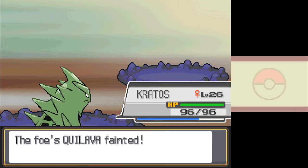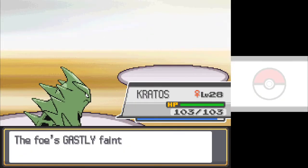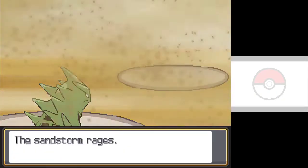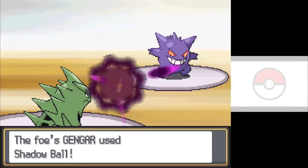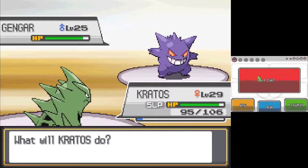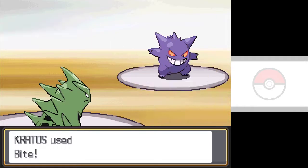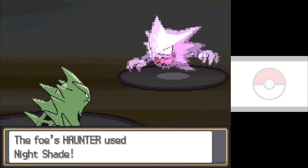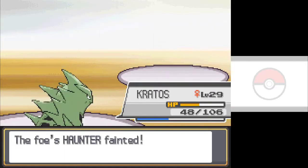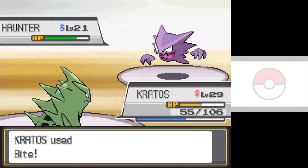Stinko huffs more Copium as he tries to convince himself that he's not a bad trainer, and we move on. Next up is Morty. If you guessed Kratos one-shot sweeps his whole team with Bite, you're almost right. His lead Ghastly indeed goes down to one Bite, but he sends Gengar out next. Gengar outspeeds and puts Kratos to sleep with Hypnosis, then starts attacking with Shadow Ball. After three turns, Kratos wakes up and nails Gengar with a critical Bite. Next out is Haunter, who also outspeeds and hits Kratos with Nightshade. Kratos retaliates with Bite for the one-shot, and Morty's second Haunter comes out. Kratos outspeeds though, and another critical Bite finishes the battle. Getting outsped by everyone is starting to get really annoying, but we pulled through.